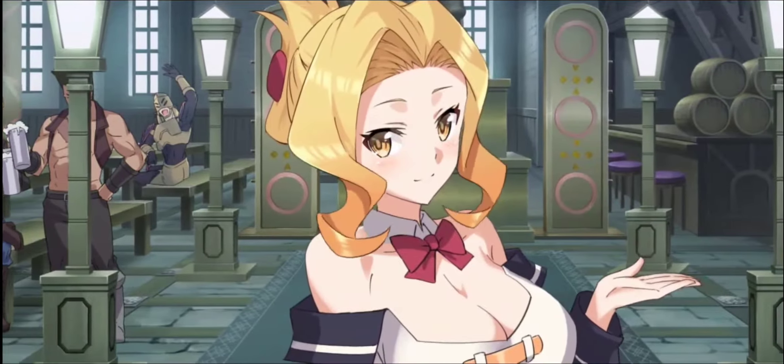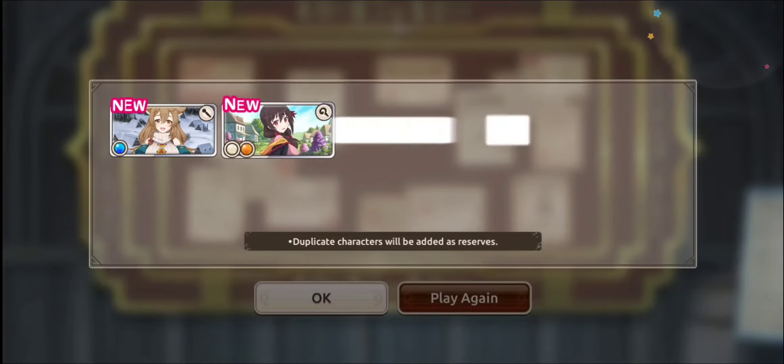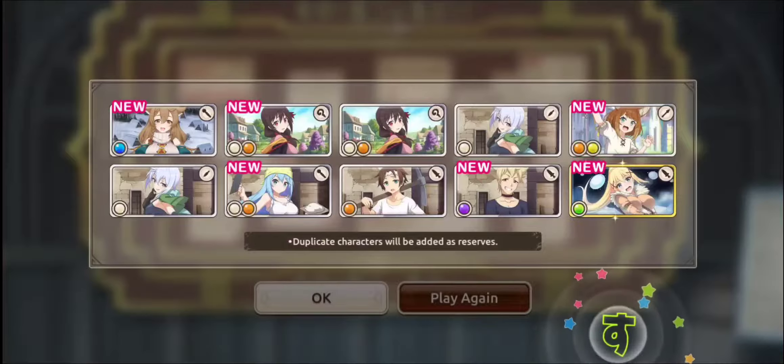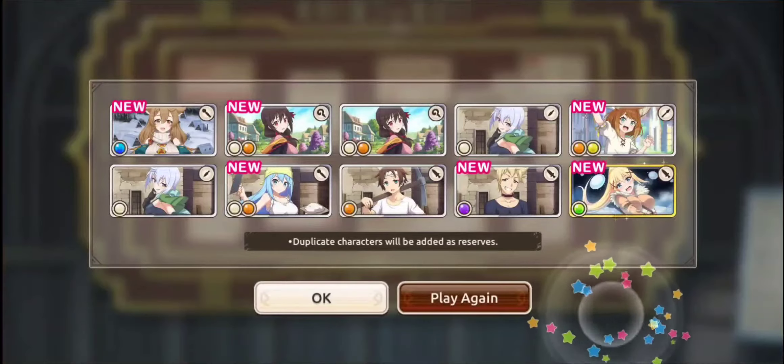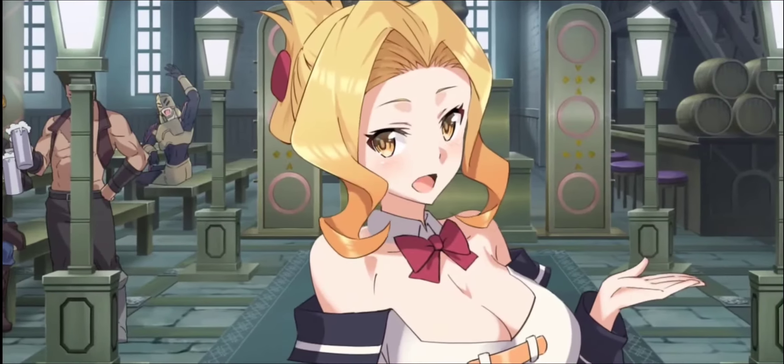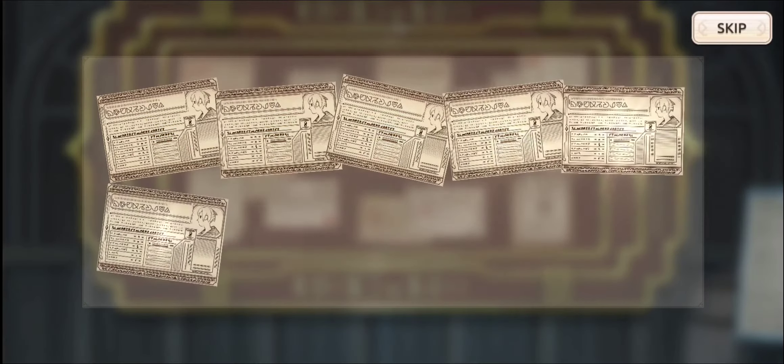Let's go — and we're greeted by the big balloons. Did we get a four star? Nope. Okay. Play again — we're gonna go for another one. Three stars — those are probably not what you want starting out. You probably want to at least get a couple of four star units rather than just your guaranteed.